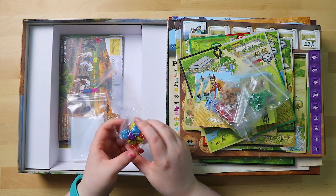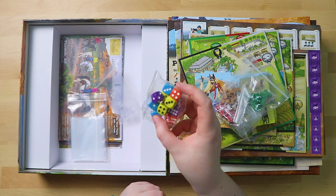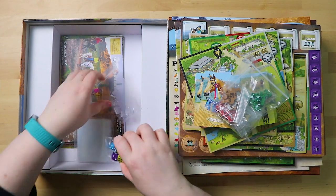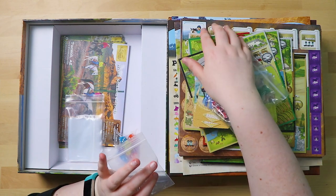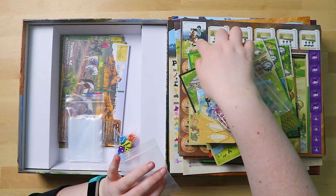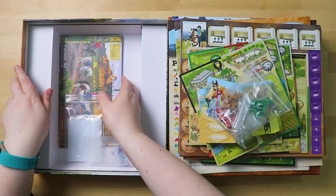There are some coloured dice which seem to be fairly standard plastic fare. I haven't figured out what the standees are for yet, but maybe they are for those characters we saw earlier — maybe they will stand in those to show which player you are.